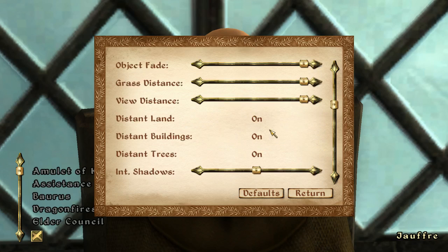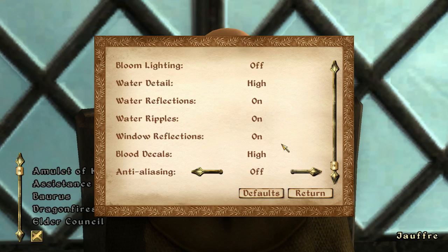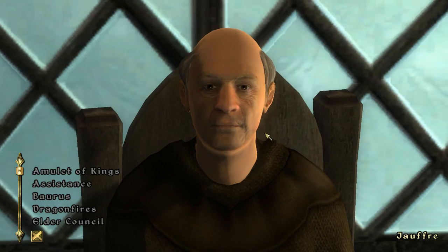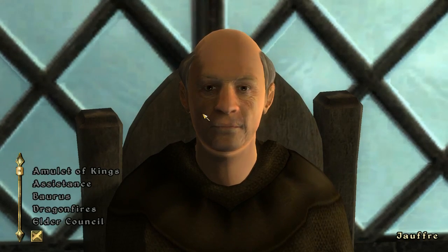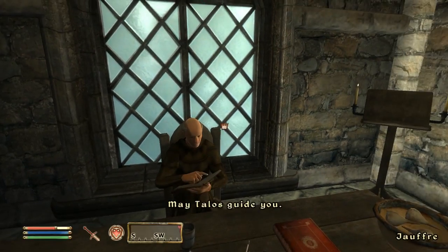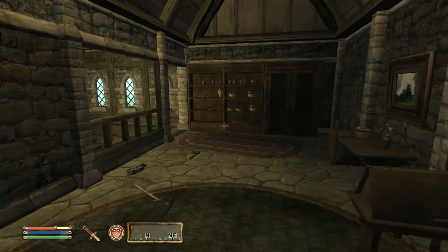Grass distance — I'm gonna turn on self-shadows. I can tell you right now that looks way different. Look at the shadow on his face, that wasn't there before. The shadow looks way different on him — just an immediate difference. That's interesting.